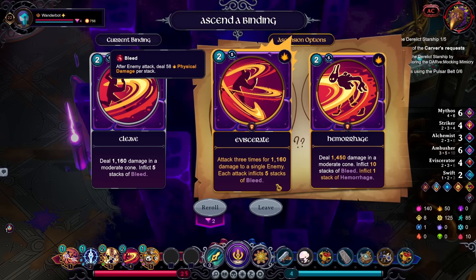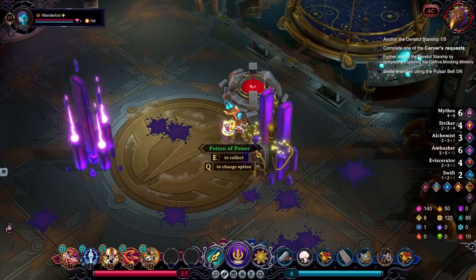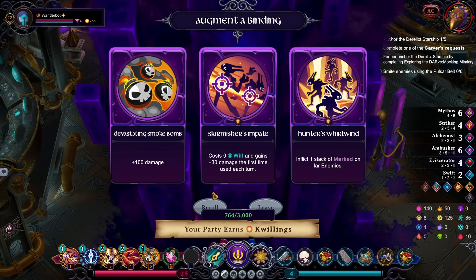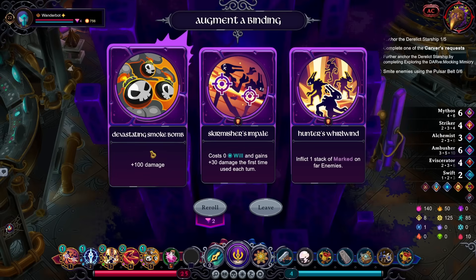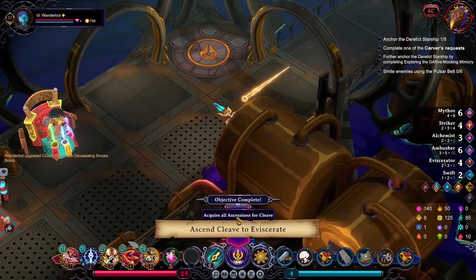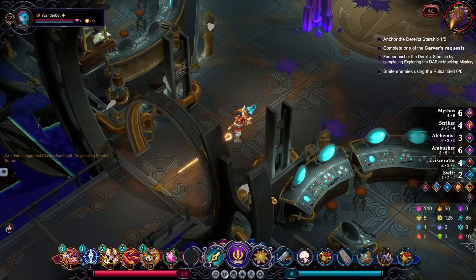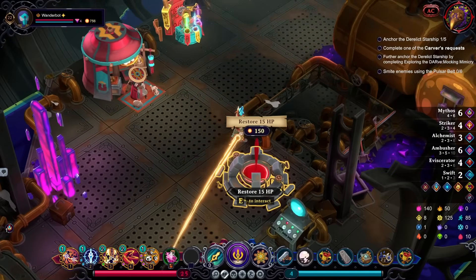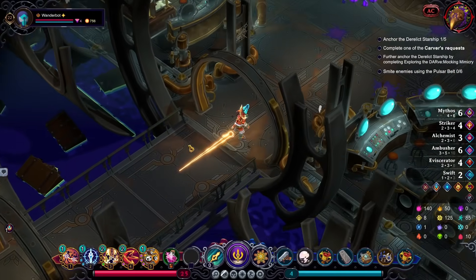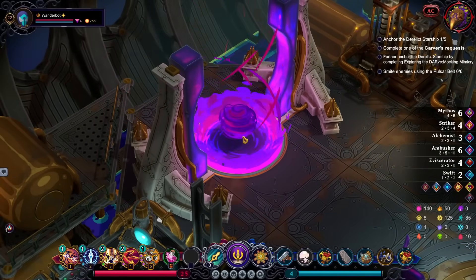I've got to do the Vigor Potion as well. I cannot forget — I need to use these. Attack three times — this is Cleave. Three times for a bunch of damage to every single enemy. Each attack flicks five stacks of bleed or bleed and hemorrhage. Let's go for Eviscerate. We have a Potion of Power. I think I'm going to go for the Devastating Smoke Bombs, though. I was really hoping I'd be able to pick up that one potion. We're already at full health — we're good to go. I'm going to have to do a second run in this video. That's fine. I kind of expected that.